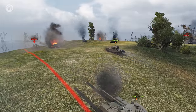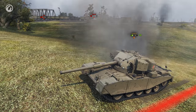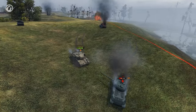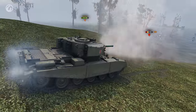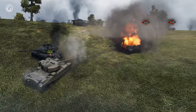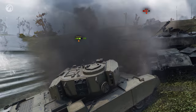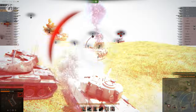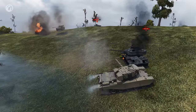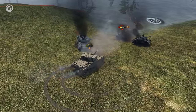Derp in the Face spots an opportunity and pushes forward. Unfortunately, Stomach gets tracked at the worst possible moment, and a hail of gunfire blows the tank apart. Derp in the Face duels the heavy 1-1-2, killing it just in time to use its carcass as a shield against the lighter enemies. A furious 3 vs 1 battle ensues, and in the end the FV-4202P proves superior.